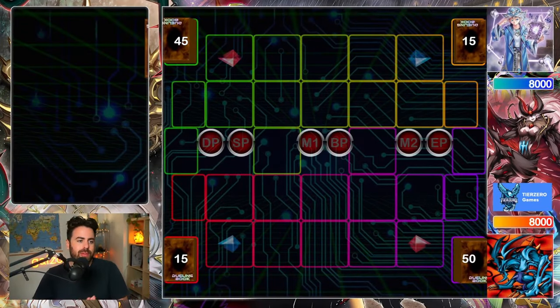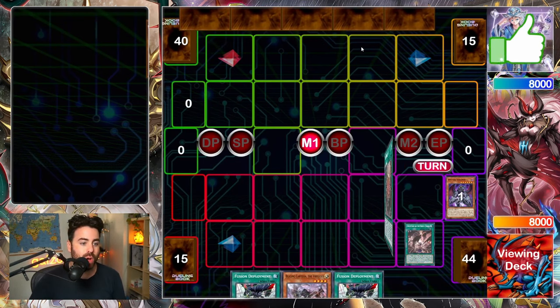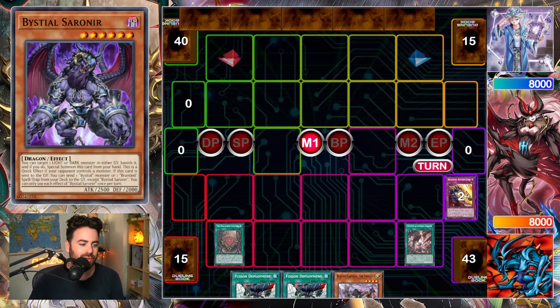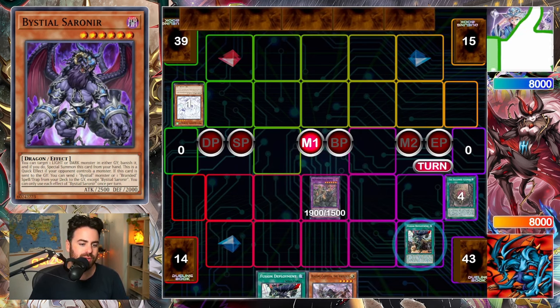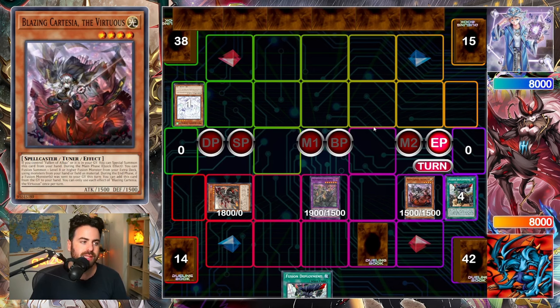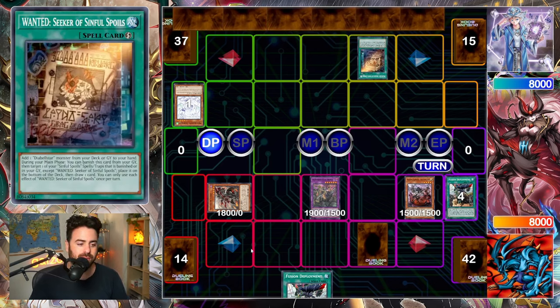The last replay I want to show is against Fire King — one of the best decks in this format specifically because it plays Dominus Impulse, which is such a good card. We get hit with a Flawless on Hollow Does Amina, so we get the omni negate onto the board. Deployment from the deck, give them another draw with Albaz, then normal summon Cartesia and end our turn.